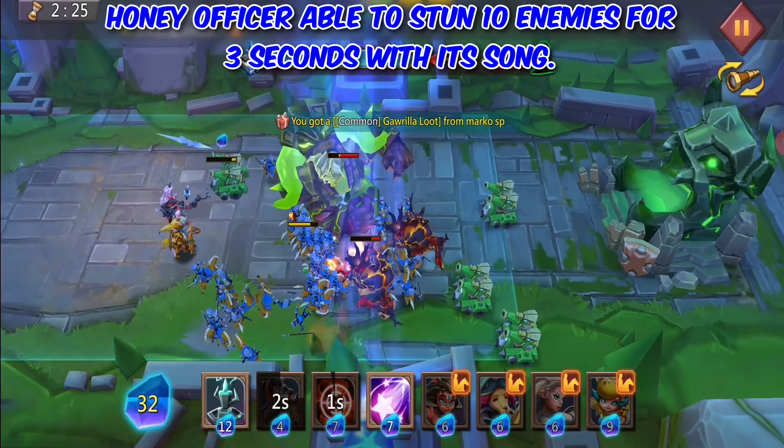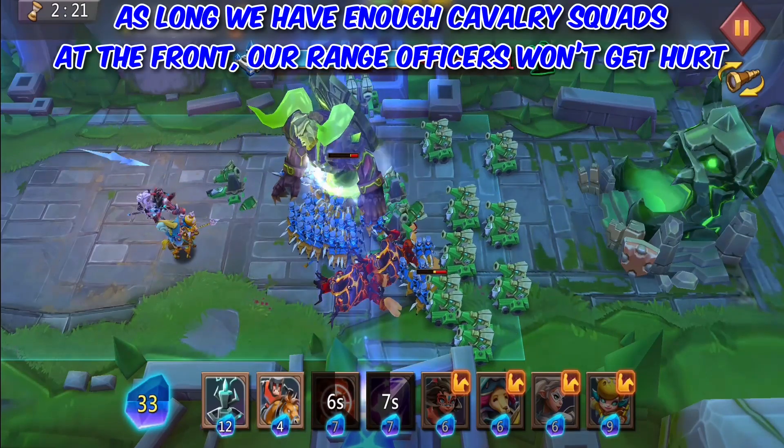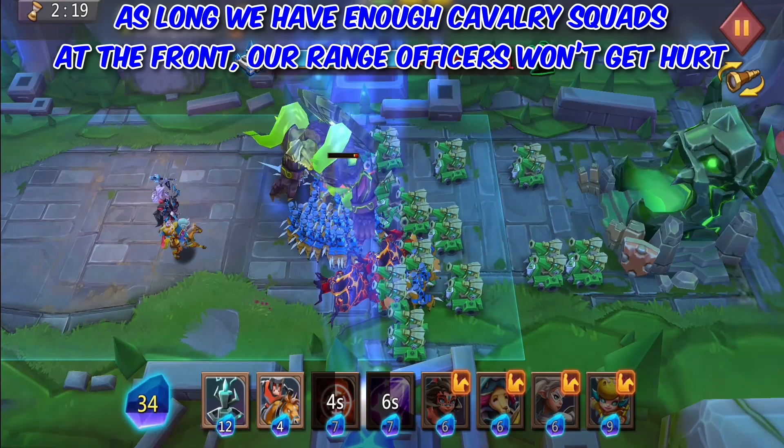Honey Officer is able to stun 10 enemies for 3 seconds on its own. As long as we have enough Cavalry Squads at the front, our range officers won't get hurt.